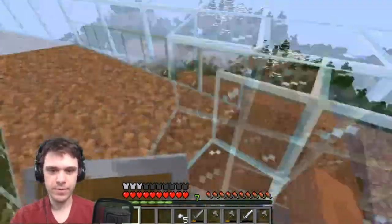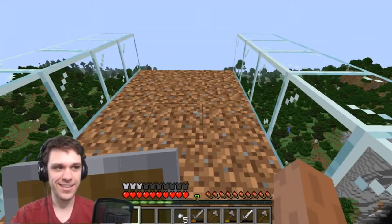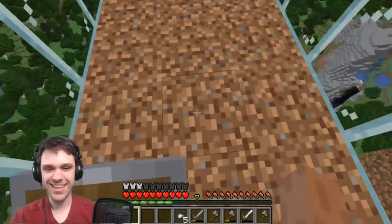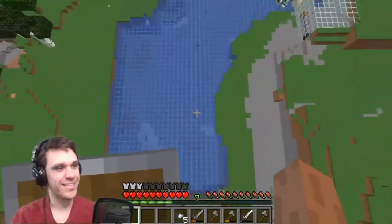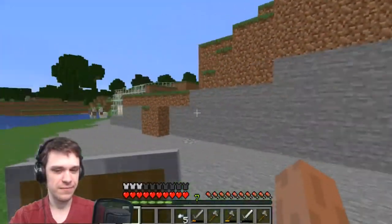If I jump up here, it kind of looks like a giant diving board from below as well — and which it kind of is. I literally just jump up here and I can just jump into the lake. That's how I get down. It really does just look like one giant diving board, which is kind of funny.